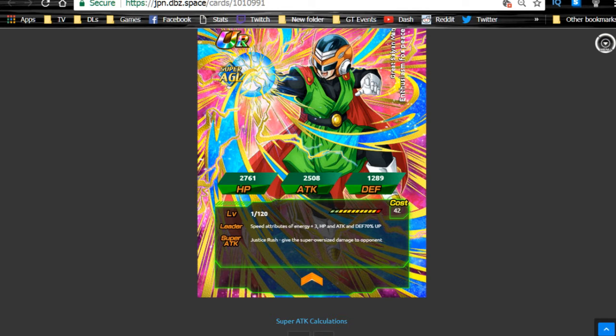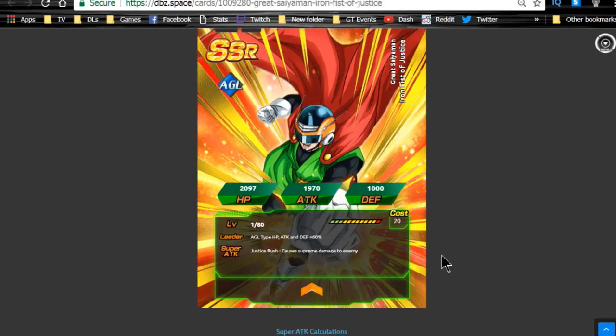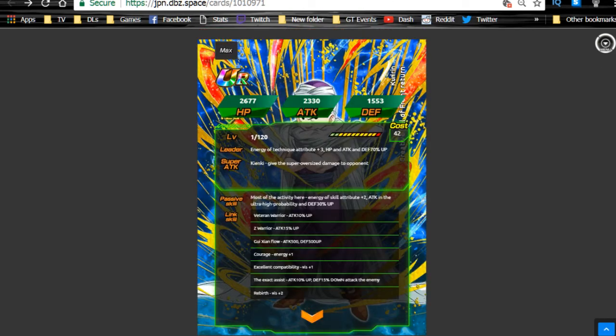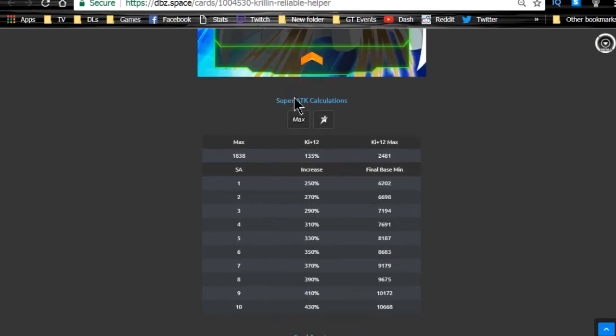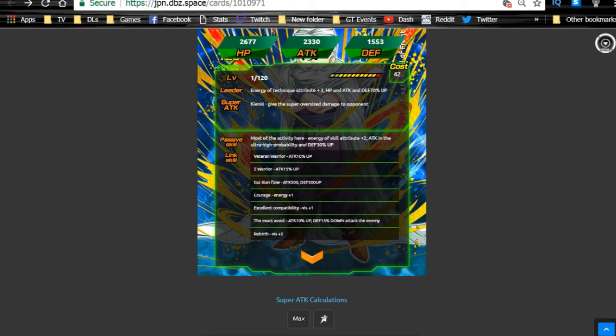Essentially they can be used in place of the actual 70% leaders, which is cool. So if you are lacking a leader in one of those categories, you can now use a free-to-play unit. One comment mentioned a new type of super attack modifier, but looking at the super attack calculations it looks the same — they do not have a different modifier. They are all keeping supreme damage based on what the JP side of DBZ.space is showing, so please ignore that comment.